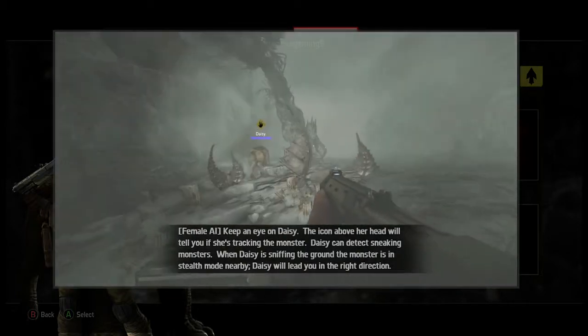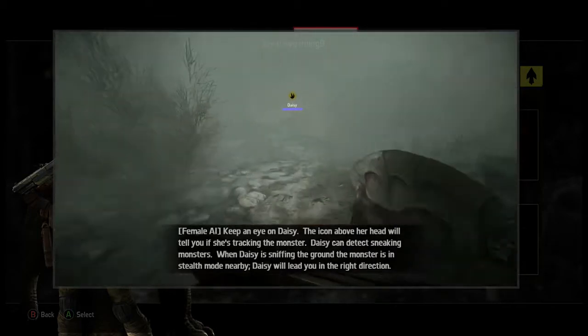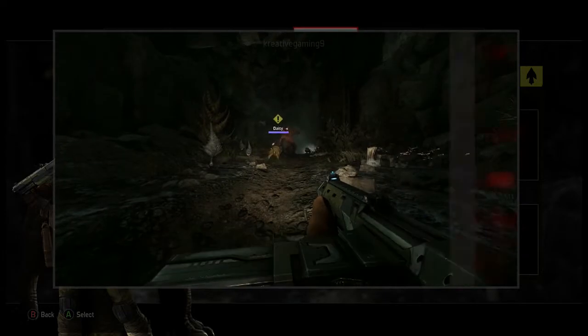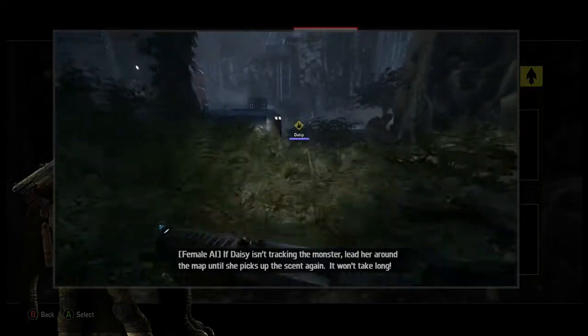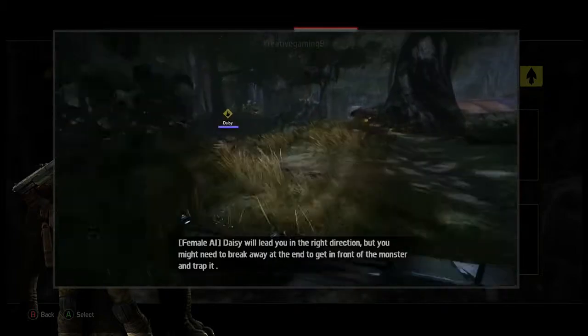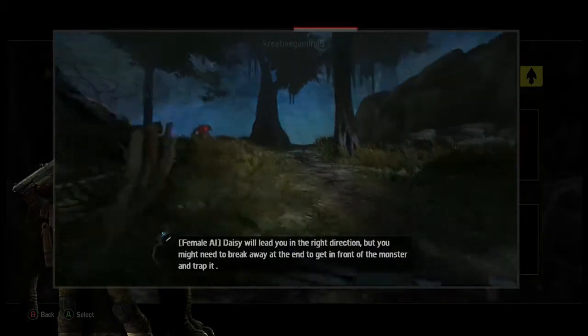Daisy can detect sneaky monsters. When Daisy is sniffing the ground, the monster is in stealth mode nearby. Daisy will lead you in the right direction. If Daisy isn't tracking the monster, lead her around the map until she picks up the scent again. It won't take long. You might need to break away at the end to get in front of the monster and trap it.